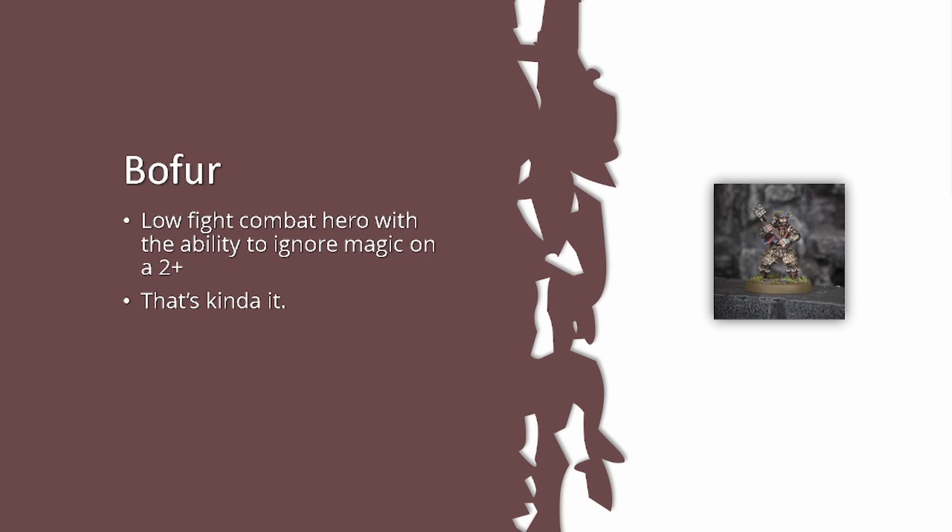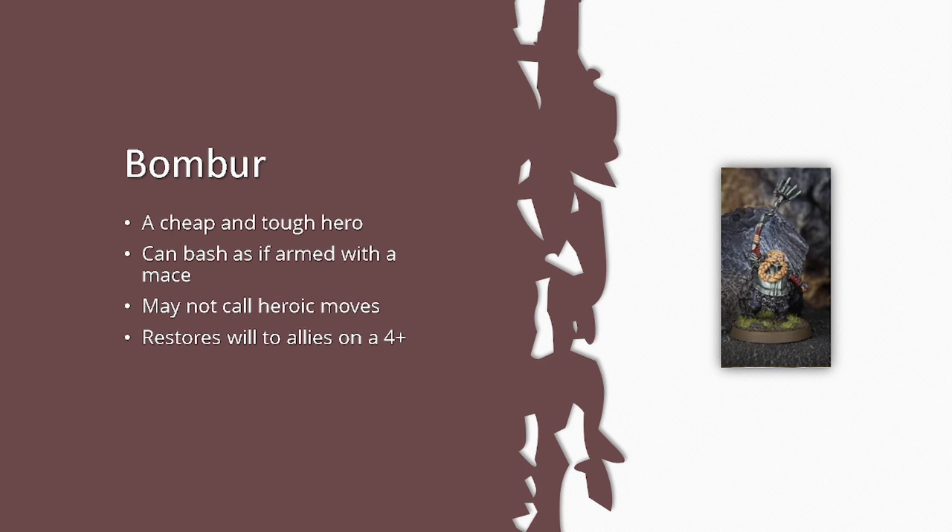Bomber the Dwarf is 60 points — move 5, fight 4, strength 4, defense 7, two attacks, three wounds, courage 5, two might, one will, one fate, heavy dwarf armor and a flail. He has Heroic Defense and Sworn Protector. His Raising Spirits rule lets him once per turn choose a friendly model in base contact and roll a D6 — on a 4+ that model regains a point of will spent earlier in the battle.